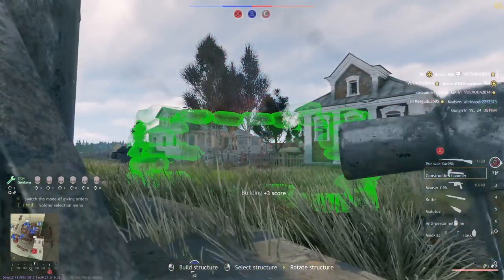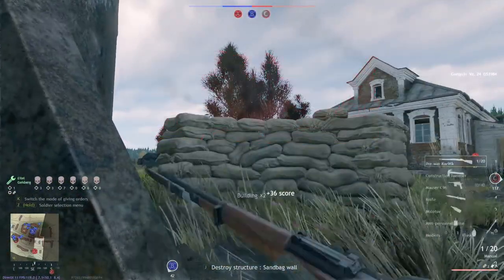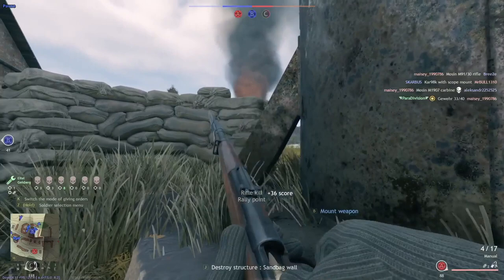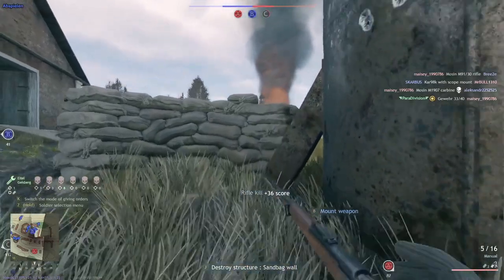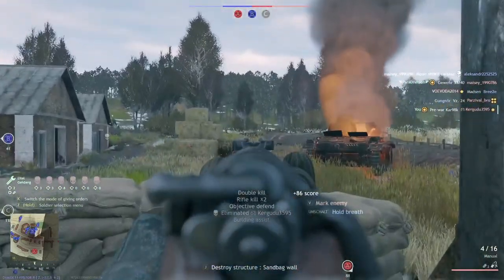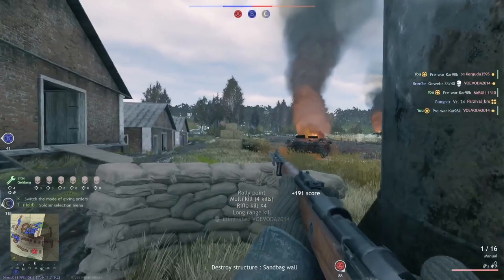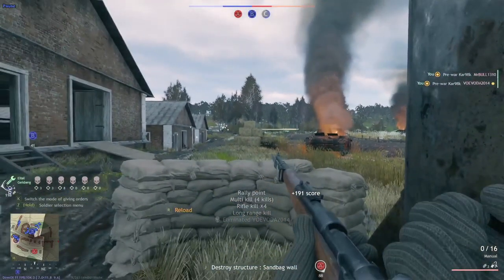Once we cleared them out, I ran to the other side — basically 50 meters away — and built a little position. This position has the advantage of a giant metal tower on the right side from which nothing can damage me, not even tank hits. All we need are a bunch of sandbags and we can start bolting away those enemies. This is basically map control. Once we learn the enemies are coming from the right side flooding in, we build a nice position where they can't kill us and just keep sniping them.